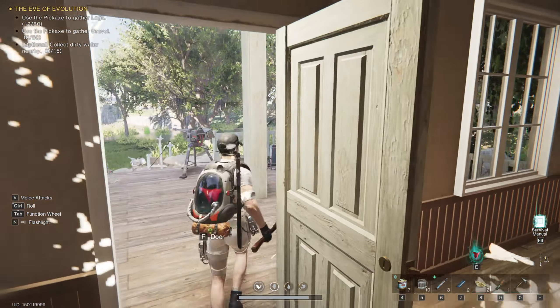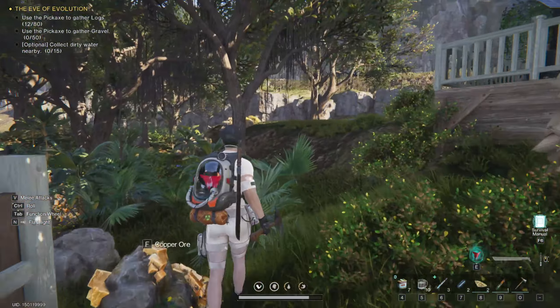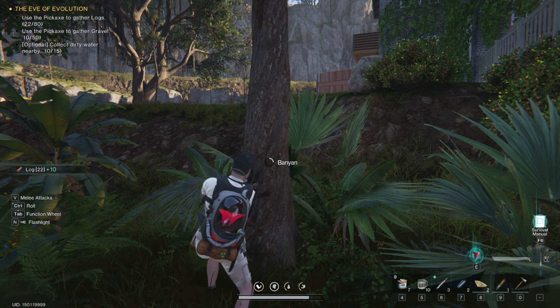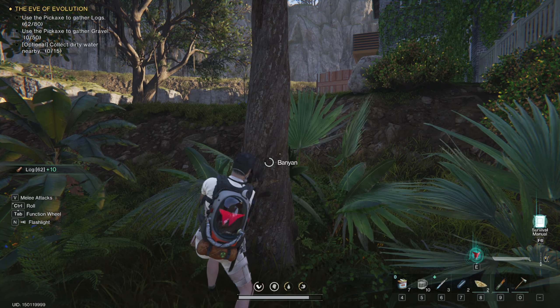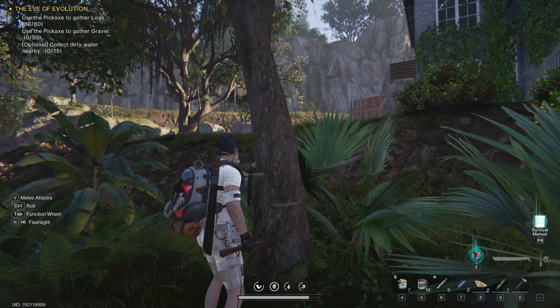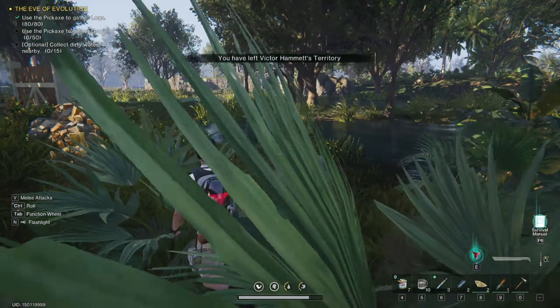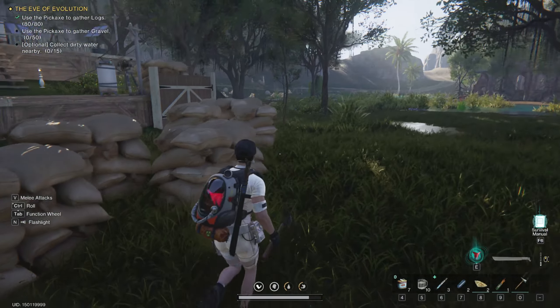You basically need to go ahead and get it out. What you need to do from here is go outside of your house — there's going to be trees there and you basically go up to them and hit them. Every single hit that you do is going to get you around 10 logs, though I believe it changes per tree. It will just keep hitting until the tree falls down and you're collecting the logs. Right now I have gathered 80 out of 80 logs for the first mission.